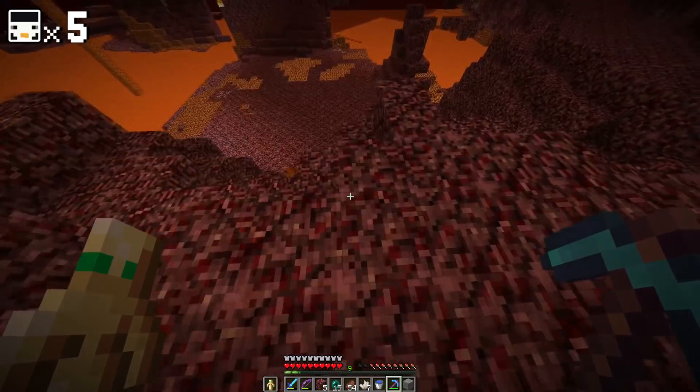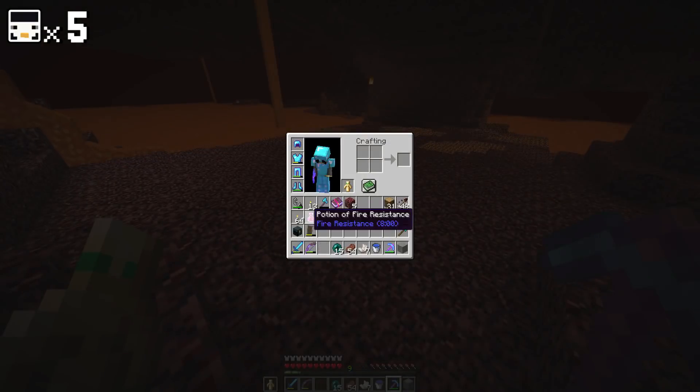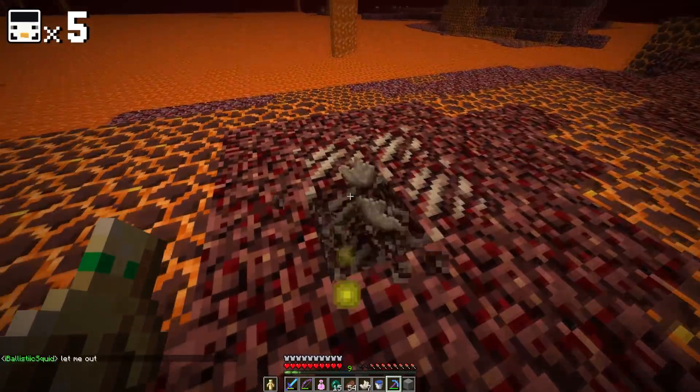There's a lot of lava about, which is slightly worrying. Oh, this is a good way to go down — it's like it's pre-made. It's a staircase! Some very kind person has made me a little staircase straight to the nether quartz. There's some down here. I have fire resistance. I'm just going to put it on my hotbar just in case something goes wrong and I dig straight into lava, which is not unusual for me.